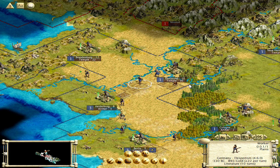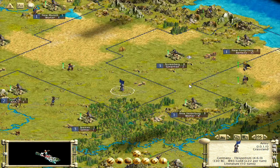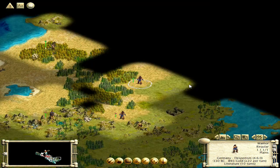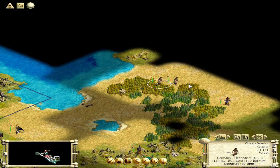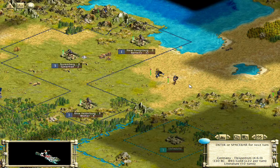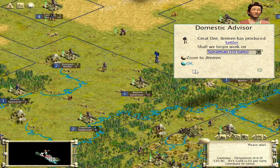I think my capital is ready to go after the Great Library. So let's chop this, get it down fast. I really need to find somebody else up there. Okay, another settler — we'll go spearmen. I'm going to start bringing you guys back.